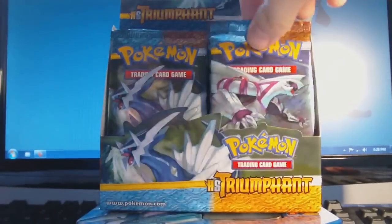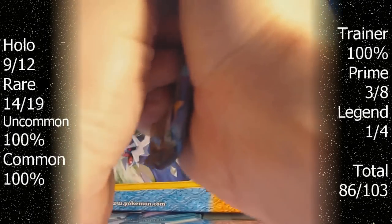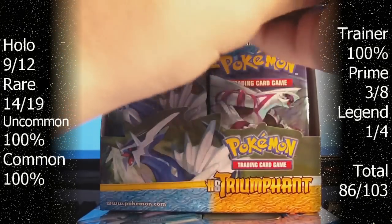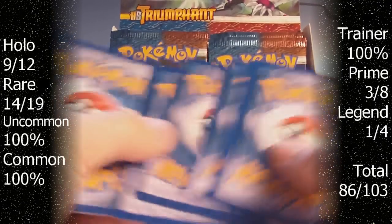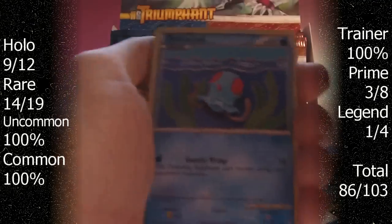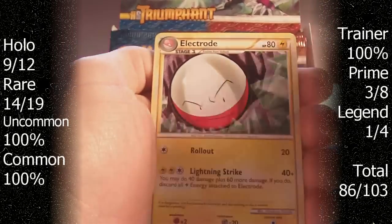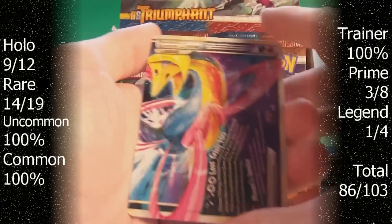And in this video we'll be doing the Palkia Packs. Here's the first one. Apom, Tentacle, Diglett, Yanma, Psyduck, Junk Arm, Eaterina, Electrode. Reverse is a Victory Bell Rare. And the Rare... oh, holy crap.